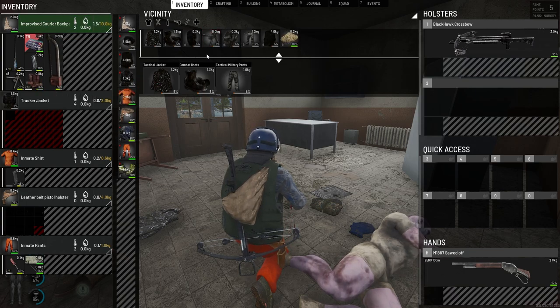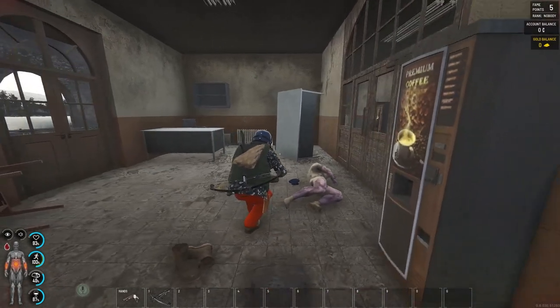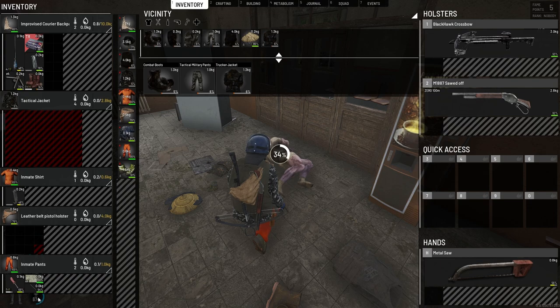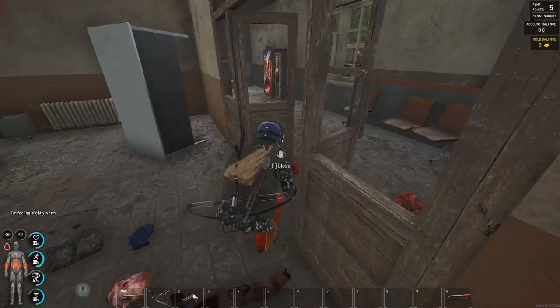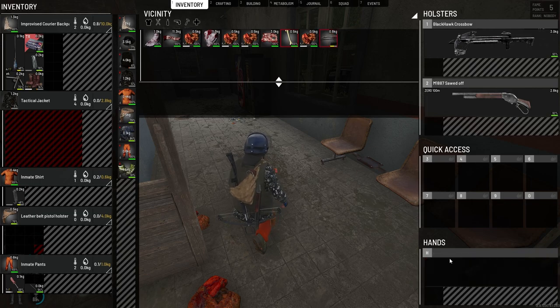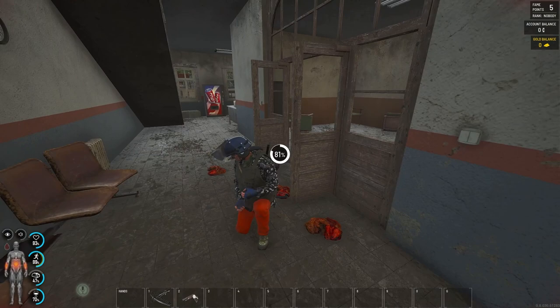Going to stack the nails - you can stack up to ten I believe. There's a tactical jacket which will have way more storage capacity once I fix it up - going to ditch what I'm wearing and put that on. I could chop up the zombie to get a bone needle, which would let me do repairs if we find thread. Chopping him up - there's a bone - crafting bone needles. This is a PvP server so there could be players anywhere, something to keep in mind.